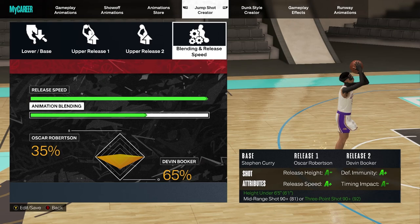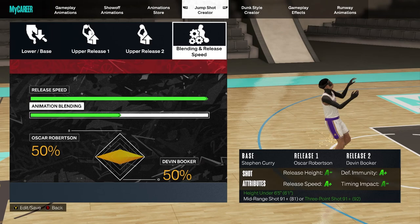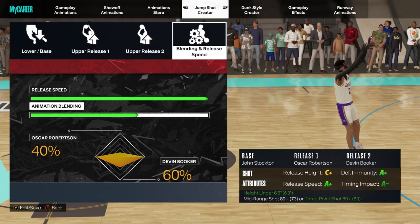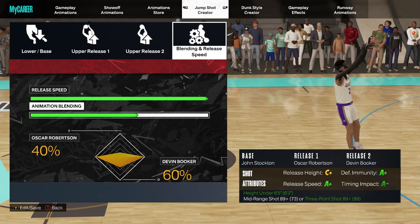My personal favorite jump shot in the game is the Curry base. It was slept on at release, but give it another try — it is my favorite base. I use Oscar Robertson and Devon Booker release two. If y'all haven't tried D-Book release two, go ahead and try a 40/60 blend. If you don't have the 90-plus three-point rating for the Steph Curry base, go ahead and use John Stockton — you only need an 89 three-point rating.